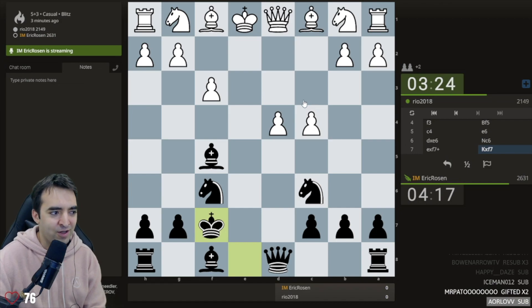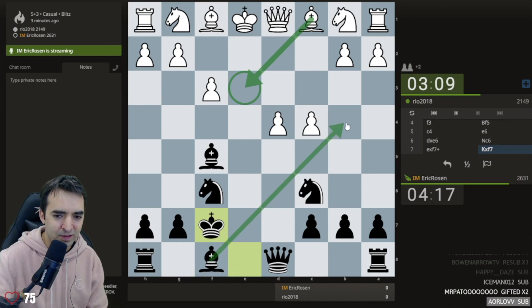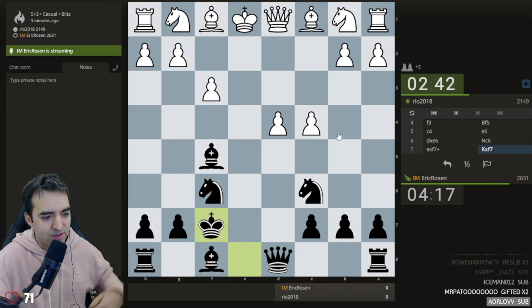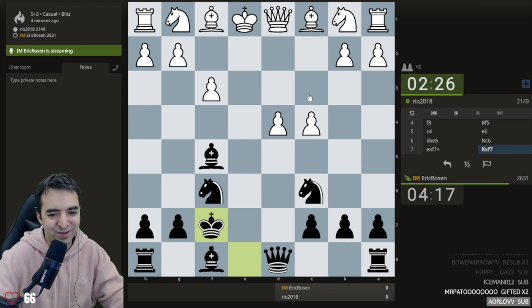I'm pretty sure this is the same exact position Magnus had. Just a few days ago I was sharing a really cool game he played in the Pro Chess League against some 2500-rated grandmaster. I think the game went bishop e3, bishop b4, then king f2 - and then Magnus found a brilliant move. The opponent is taking their time; I think it's already a very difficult position for white.